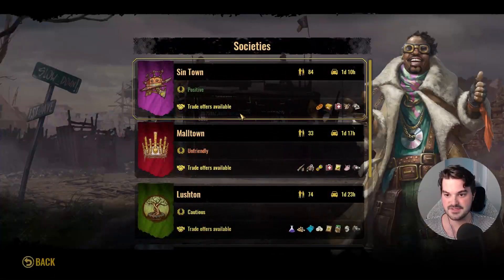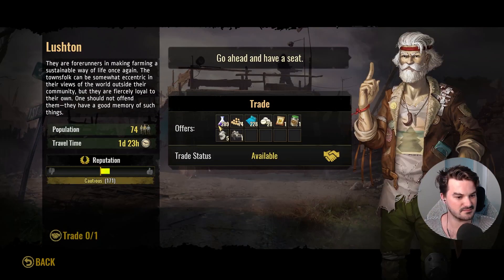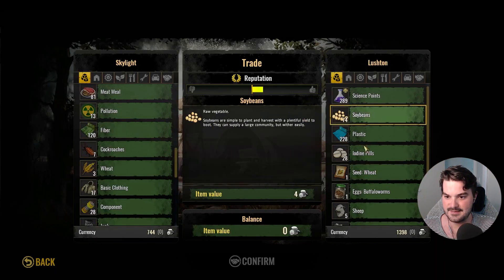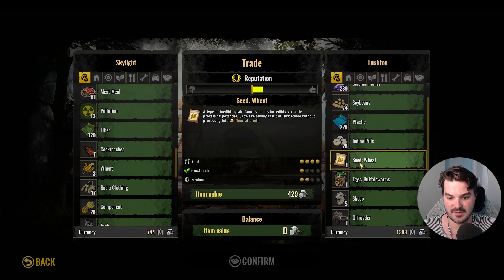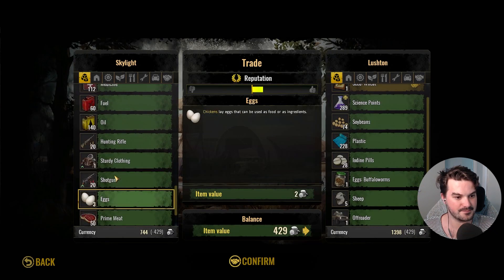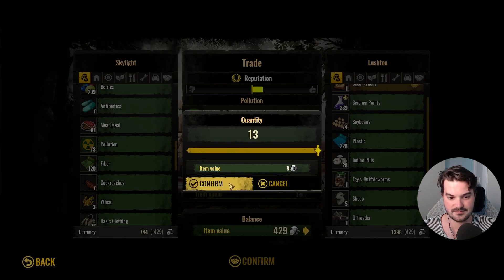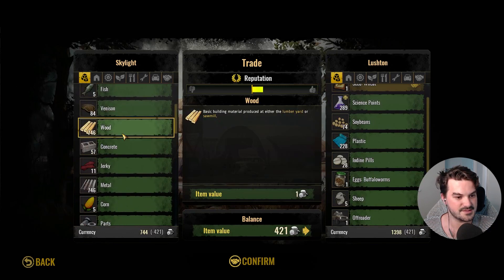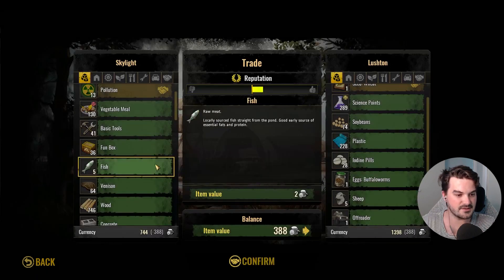Trade convoy has arrived — awesome. We can trade for science, really? How does that work? What am I getting — wheat? Let's sell them the usual: radioactive waste, pollution. I've got some jerky and venison. I think venison's a great one to sell — I'll keep a bit for me.